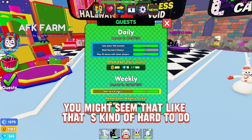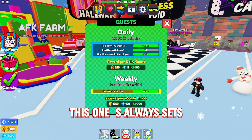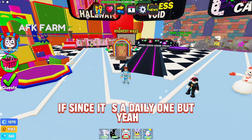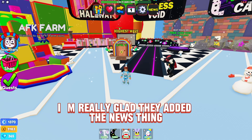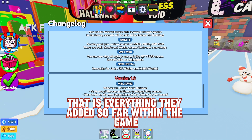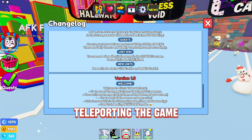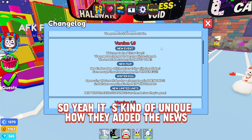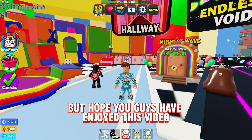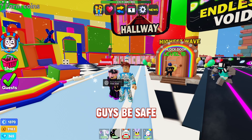For example, 'beat hard mode 10 times' sounds hard but it really isn't if you have the right units — you get 700 XP for it. Daily quests reset every 24 hours. That's it for the update! I'm really glad they added the news feature — it's a proper update log now, which shows everything they've added since launch. It's great for new players. Hope you enjoyed the video — smash the like button, subscribe, and turn on notifications. Stay safe, frosty, and I'll catch you in the next video!